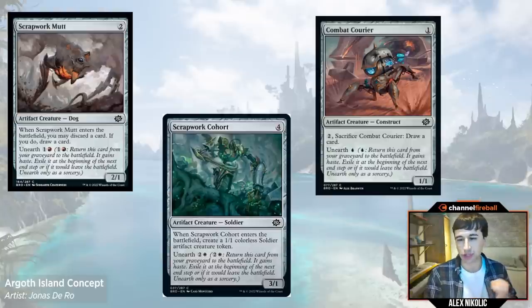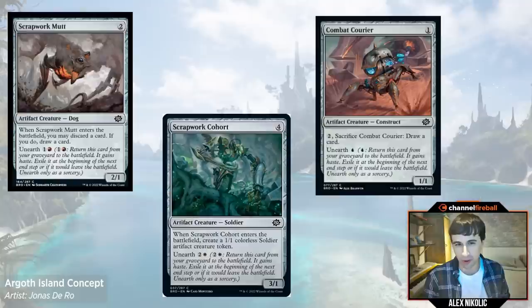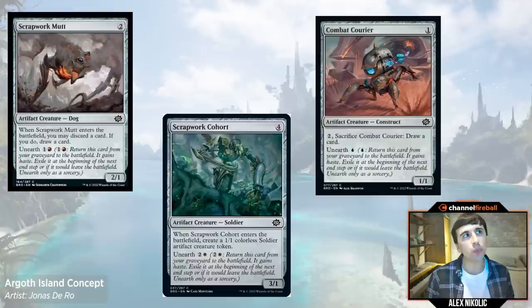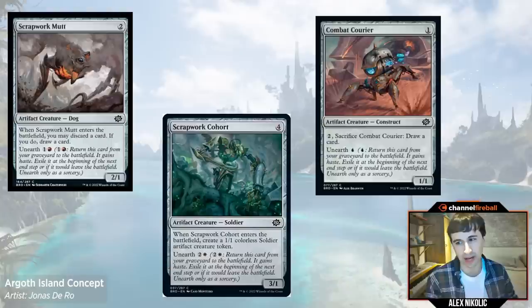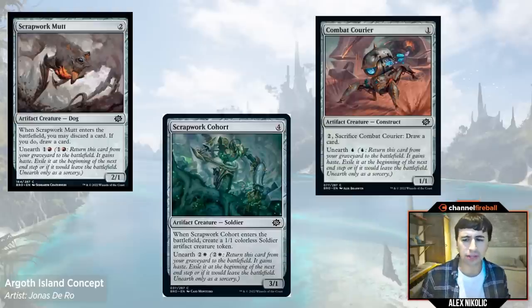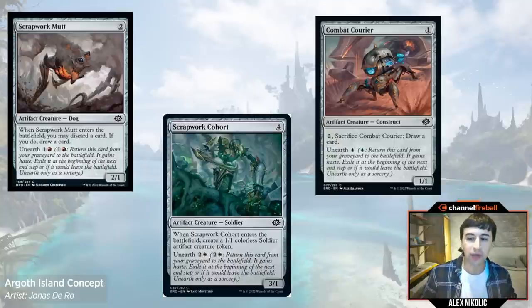If you've listened to any Limited Level Up or Alex content, you know that I see these as format-defining. There are so many reasons that if you put a Scrapwork Mutt, a Strapper Cohort, or Combat Courier in your deck, you will win more games. But I think one of the biggest ones is they do a really good job in allowing you to take the role of the aggressor if that's something your deck wants to do. One of the most difficult parts of playing an aggro deck is knowing when to throw away your board presence for some damage.